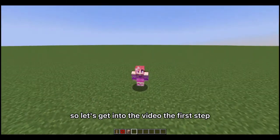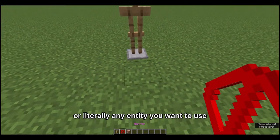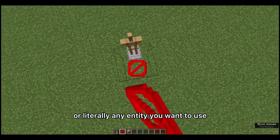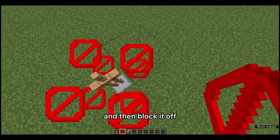So let's get into the video. The first step, which does seem a little strange, is to place down an armor stand — or literally any entity you want to use. I recommend an armor stand because it doesn't move and doesn't make sound.